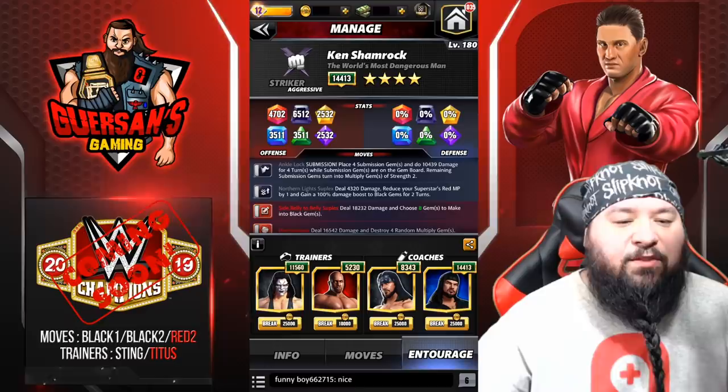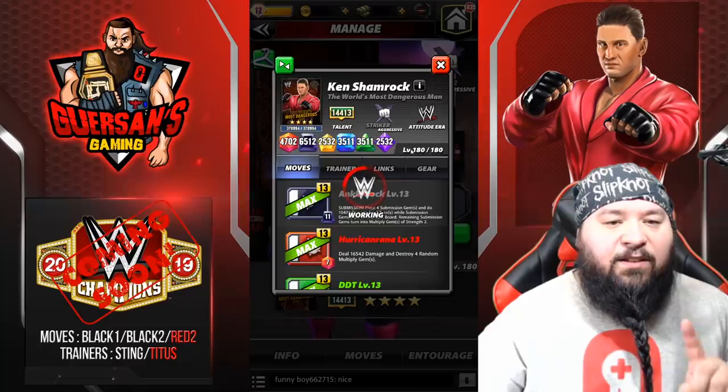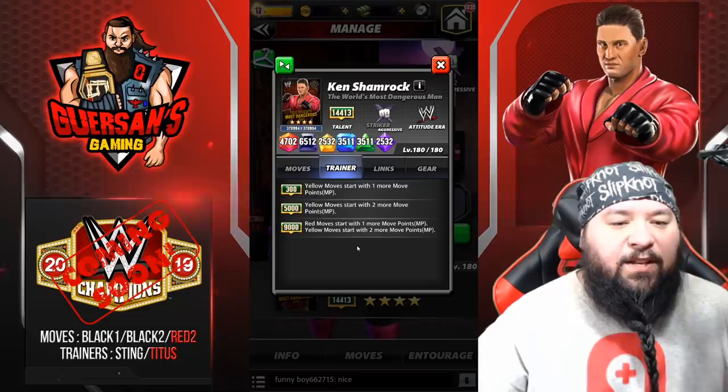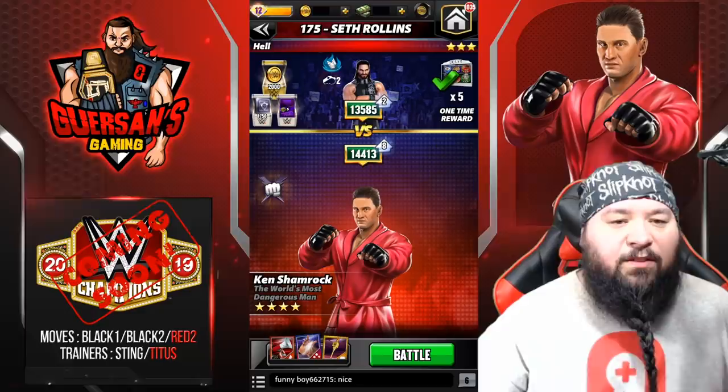The trainers we're going to be using are Sting and Titus, and I have Six and X-Pac as coaches. His trainer ability: at 9k red move, start with one more move point, and yellow move start with two more move points. So it's a double MP increase by three instead of four total. First opponent, let's go for Seth Rollins himself.